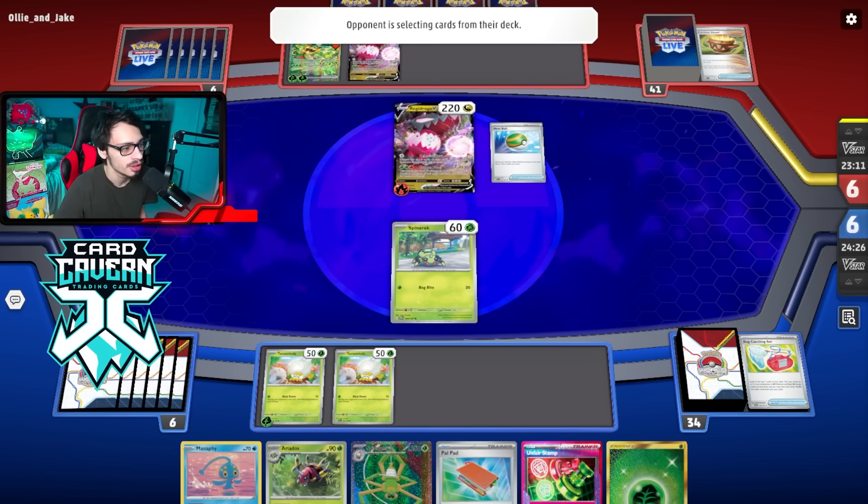Super Rod — I want to try to get the Ariados. Should I just get another Ogerpon into play? No — I need the Spite Ops to be able to one-shot Drago at some point. So I kind of probably have to do this. Bug Catching Set — nice, got the Ariados!